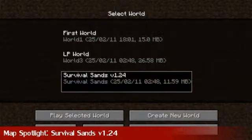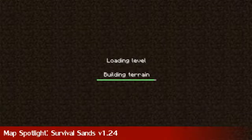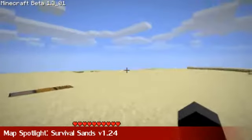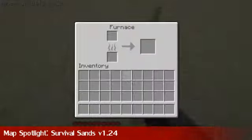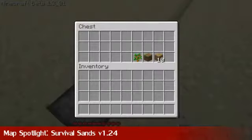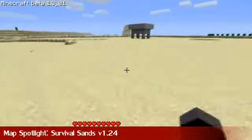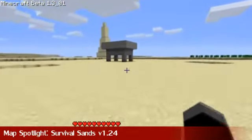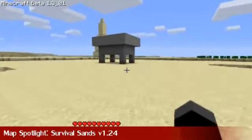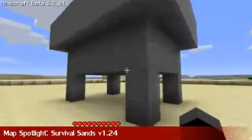Second feature in today's show, we've got the Map Spotlight. Today's map is Survival Sands version 1.24, although 1.26 has already been released. I only downloaded this last night, so good work on updating really quickly. Basically, this is not your typical survival island time map. It's basically a big open world set in the desert, and there's plenty of buildings, ruins, and other things like that around.